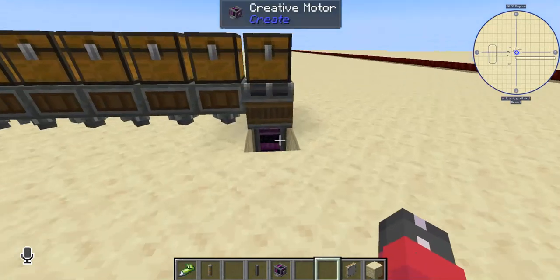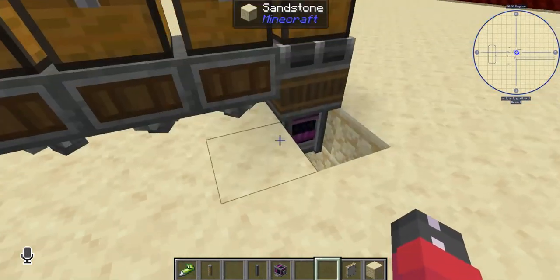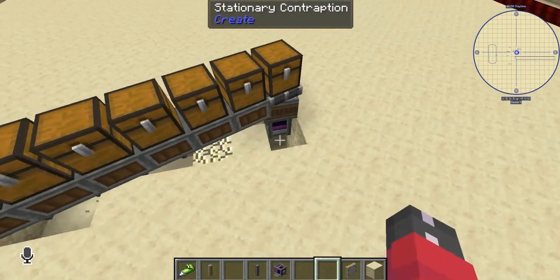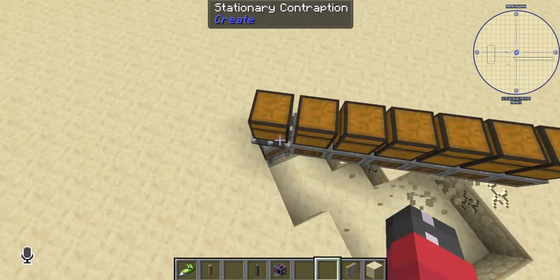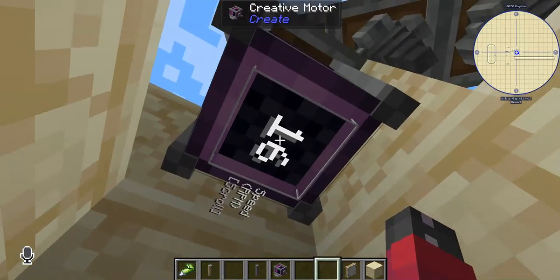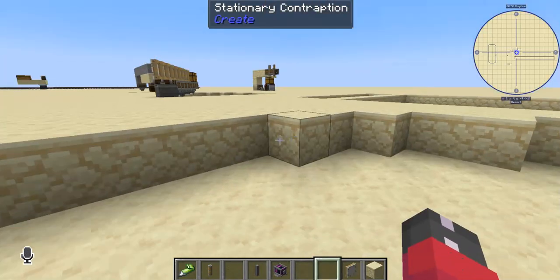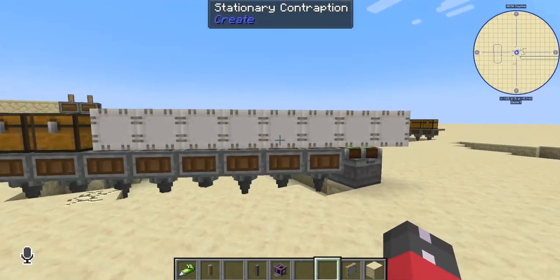Windmills are slower, however they provide their own power so I don't have to attach a motor. The mechanical bearing — which is next on our list — is a bit like the windmill in that it will spin around its attached contraption. However, the mechanical bearing spins based off the speed and rotation of the power source underneath. The creative motor is spinning at 16 rotations per minute, whereas the windmill is spinning much slower. The key difference is the mechanical bearing needs a power source on the back, whereas the windmill uses fan-like blocks.